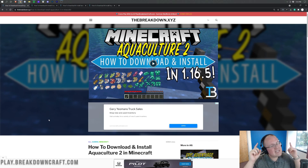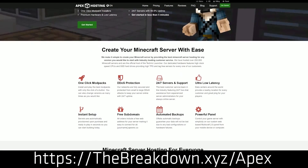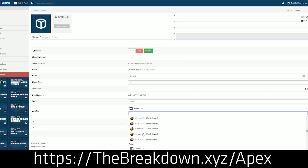First though, we got to keep the lights on here and thank Apex Minecraft Hosting for sponsoring this video. You can check out Apex at the first link in the description down below — thebreakdown.xyz/apex — to start your very own 24-hour DDoS-protected Minecraft server. We actually use Apex so much that we have our own server at play.breakdowncraft.com, so if you want to start a real Minecraft server, look no further than Apex Minecraft Hosting.